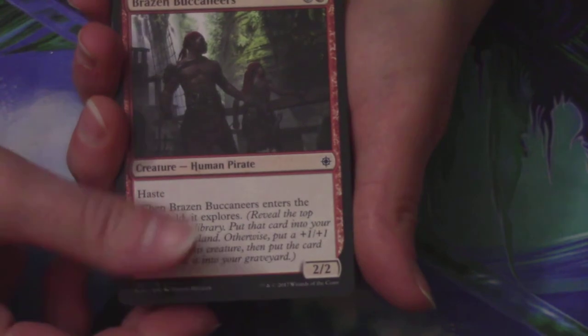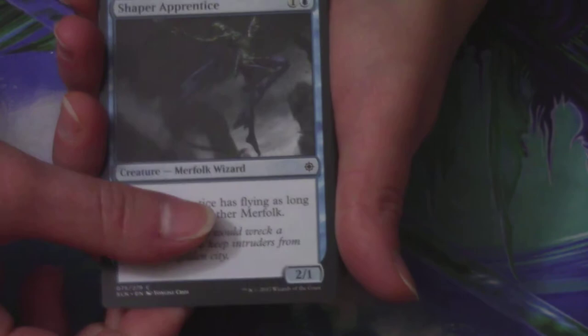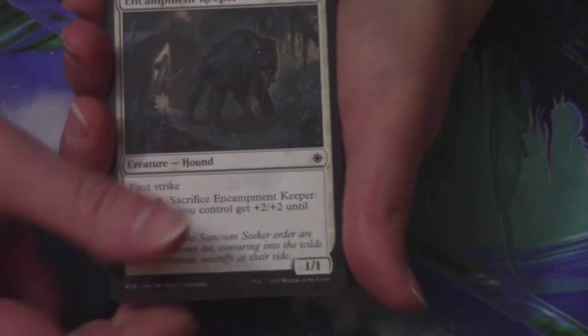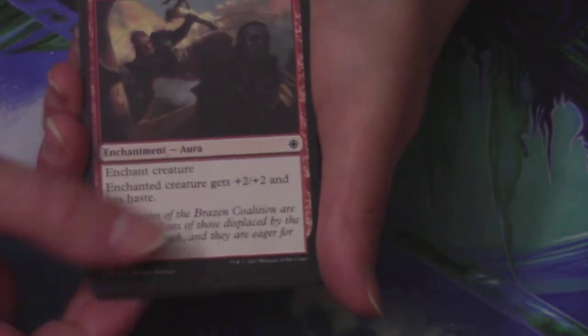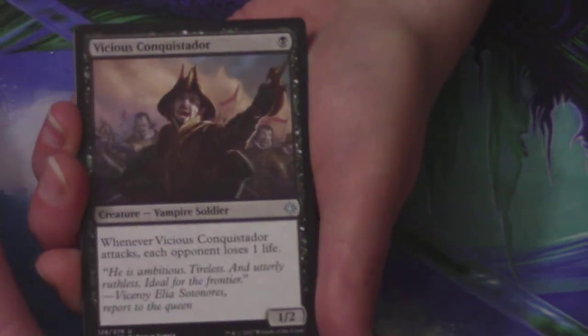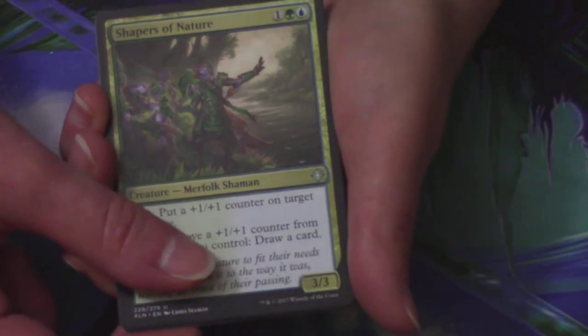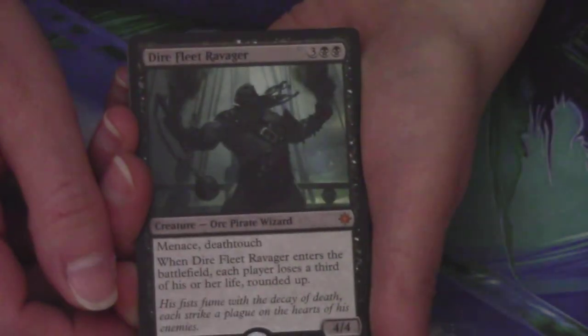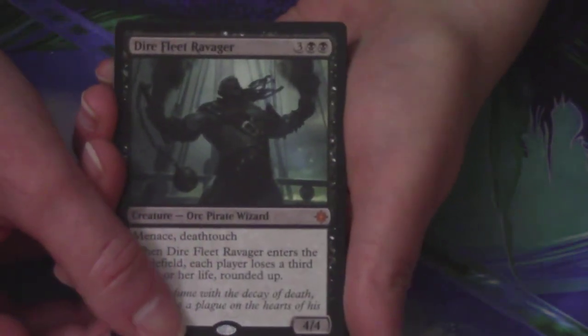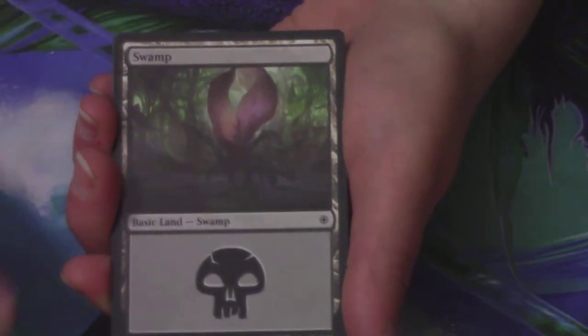Amy has six packs left. Queen's Agent to start, Brazen Buccaneers, Ravenous Dagger Tooth, Shaper Apprentice, a Dire Fleet Interloper, an Encampment Keeper, Run Aground, Unknown Shores, another Swashbuckling, another Headwater Sentries, a Vicious Conquistador, Shapers of Nature — amazing card — and another Fiery Cannonade. The rare or mythic is a Dire Fleet Ravager — it's a Mythic, but as far as I know, not on the list. There is a Swamp and a Treasure Token. Amy got a Mythic — that's something.